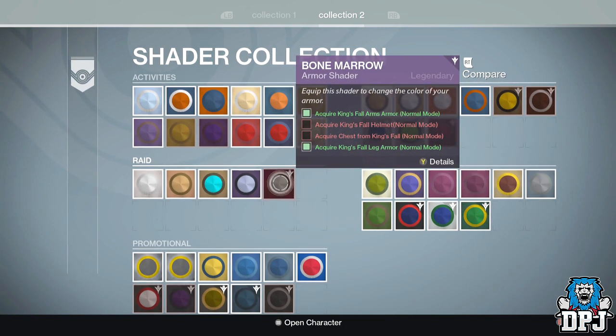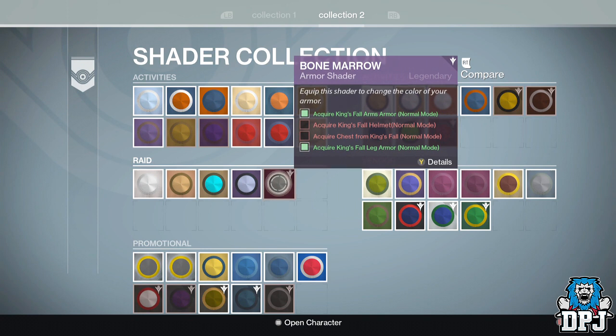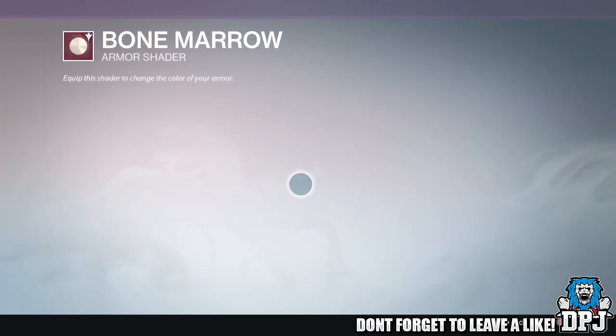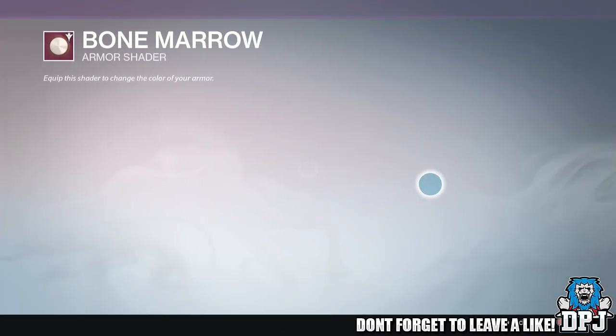Taking a look at the requirements needed to unlock this shader, you can see it states you have to acquire gauntlets, helmet, chest, and leg armors to unlock it. Also notice it states normal mode as well, confirming that all pieces of armor do drop in normal mode. So I'm sitting here wondering what rewards you get for heroic mode — weapons and armor wise, are they going to look different? Who knows.